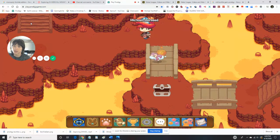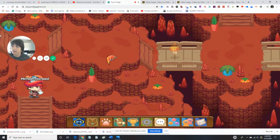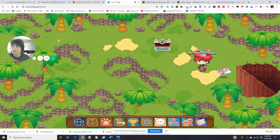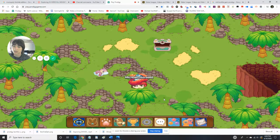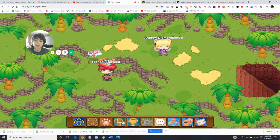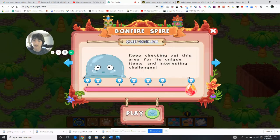It's one more part of the tour I wanted to go through and we're heading up there. So over here you can just explore around. You guys can explore all you want but you can't really go anywhere right now. We're going to head over to the main portion of Bonfire Spire and then we're going to conclude this tour.